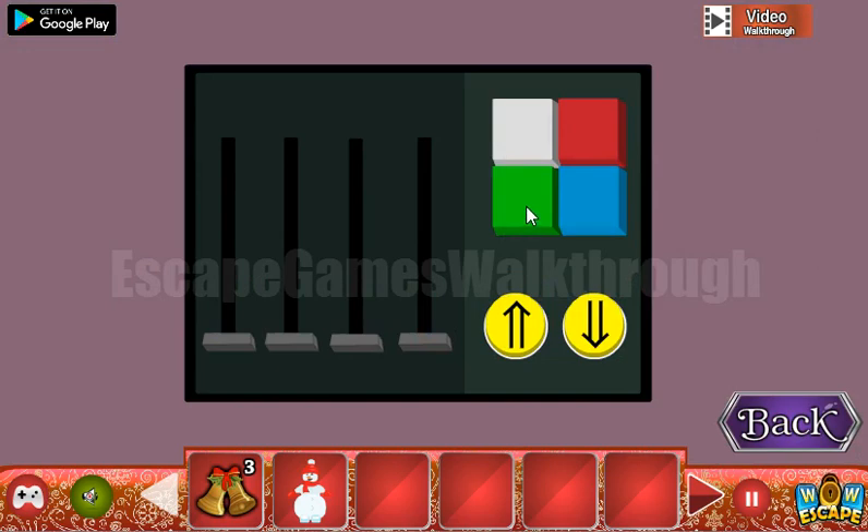We need to set it here. Green is four — two, three, four. Blue is two. White is two, three. And red is five — two, three, four, five.